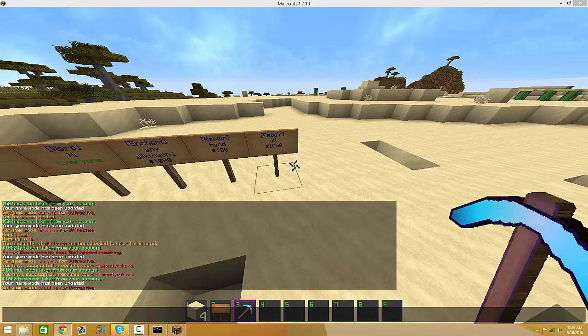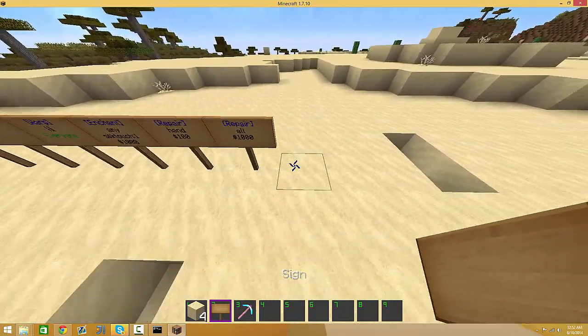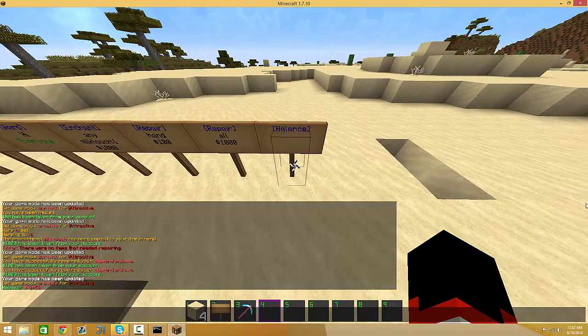You can make a trade sign, but I'm not exactly sure how you do that. I'll look into it and if you guys need help with trade signs, just post in the comments. Here's a balance sign — this will basically display your balance in chat. Right-click. Here I have negative $2,450.